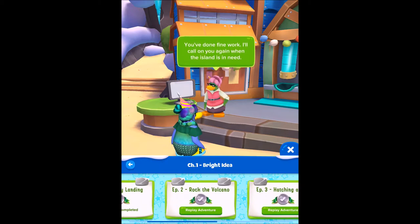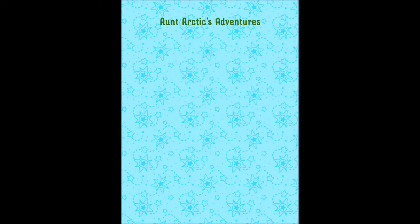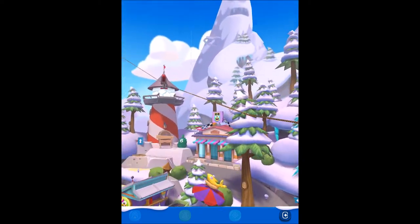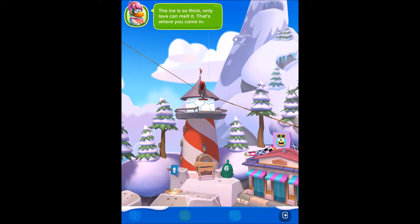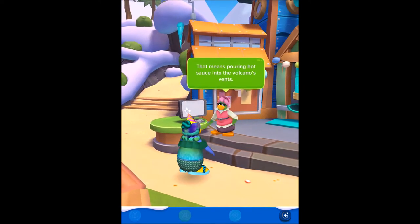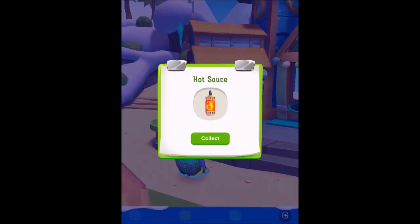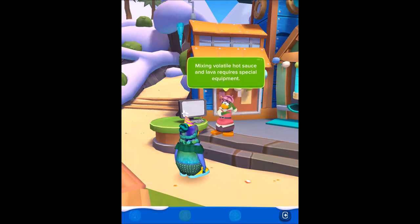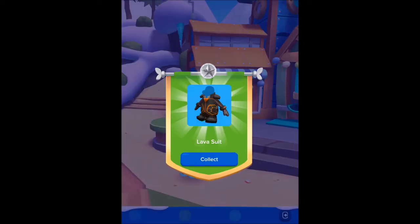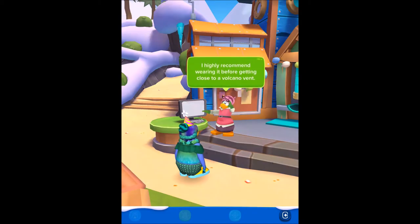All right, let's start episode two: 'Rock the Volcano' — melt ice with the island's hottest episode. Without its light, Rockhopper could crash again. The ice is so thick only lava can melt it — that's where you come in. We'll have to trigger a volcanic eruption by pouring hot sauce into the volcano's vents. All right, volatile hot sauce and lava requires special equipment. By the way, when Antarctic says 'hot sauce' she has a really strong British accent — that's one of the strongest words she has with the accent.